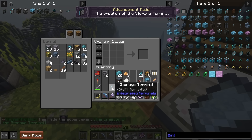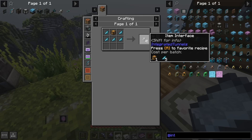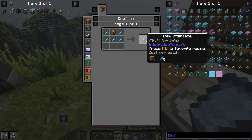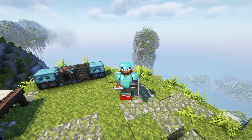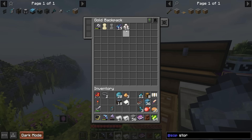We now have a storage terminal but can't do anything with it until we connect a storage using an item interface. Item interfaces are incredibly cheap and you can hook up as many inventories as you want through the network by linking things with logic cables and attaching an item interface to the storages you want accessible. I'm going to use this in correlation with Sophisticated Storage by making a storage controller.